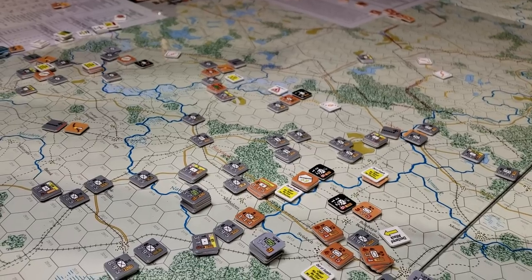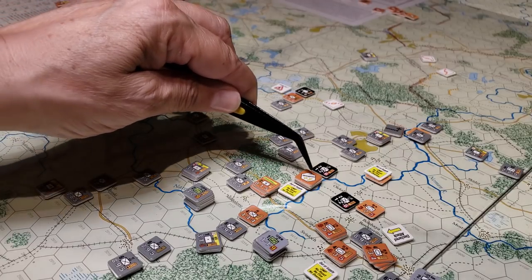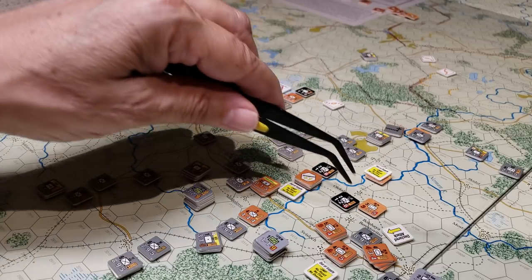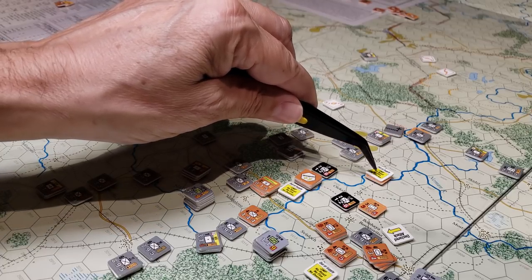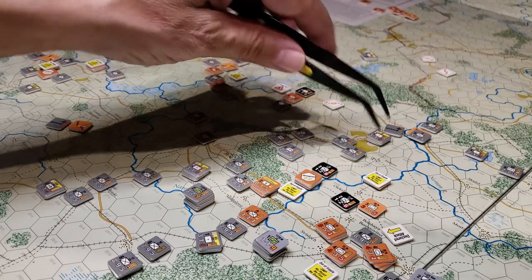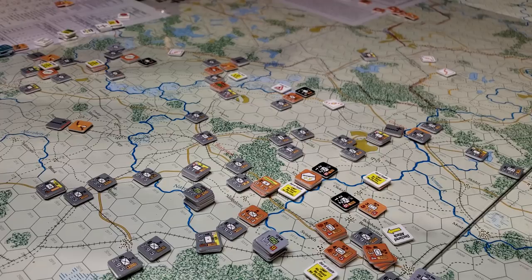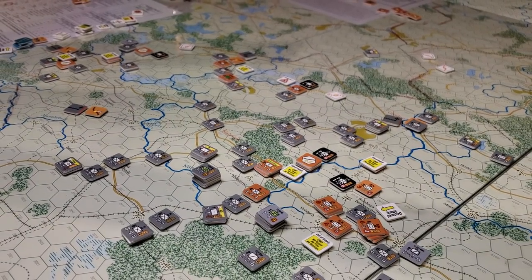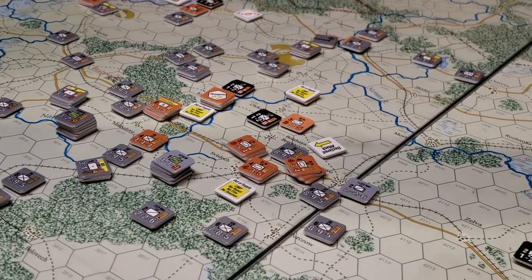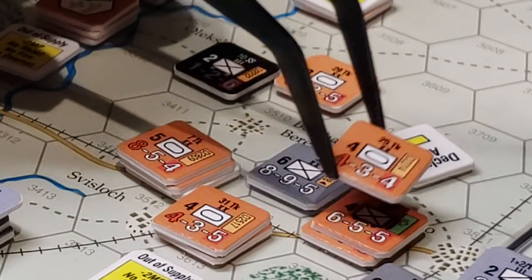In this little zone here we've got an HQ out of supply and some regular units. This unit is going to be okay - he'll be in supply next turn - but we had to take into account that he can only move a couple of movement points because of the out-of-supply marker acquired at the beginning of the turn. All of these units are out of supply. Let me try to zoom in on that marker for you.